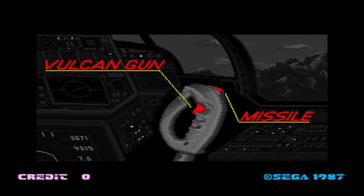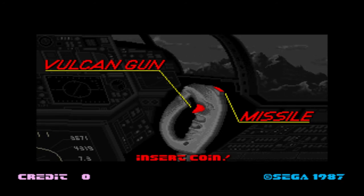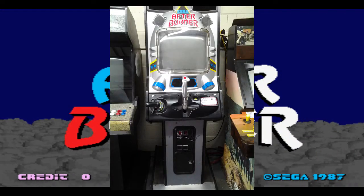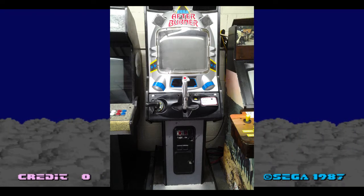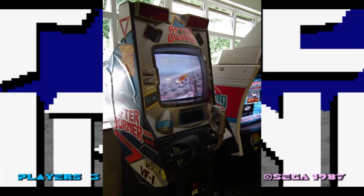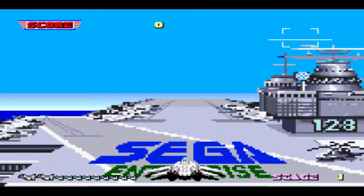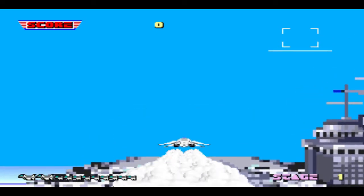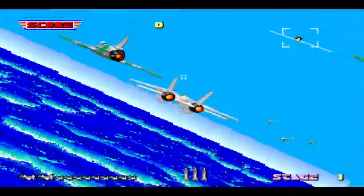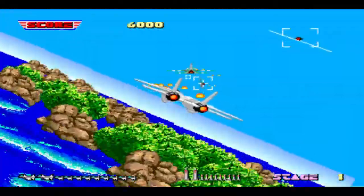Since these games have pretty much zero storyline, we can move right along to the fun stuff. The original Afterburner was created and released by Sega in 1987 into arcades everywhere, and the machine itself was very hard to miss. It featured a large joystick in the center used for control and firing, and a secondary handle on the left which controlled your throttle. You drop a quarter into the slot and blast off into the stratosphere, taking control of an F-14 Tomcat and speeding your way through 18 stages of airborne destruction. Your plane is equipped with machine guns as well as a supply of missiles, and you can move in any direction as well as do barrel rolls to evade enemy attacks.